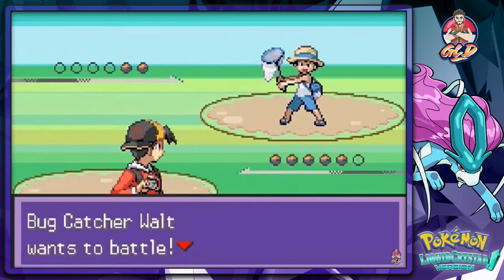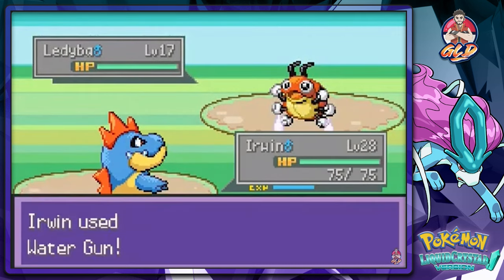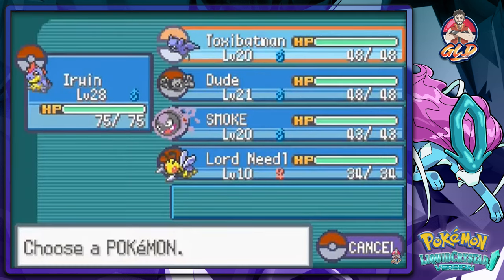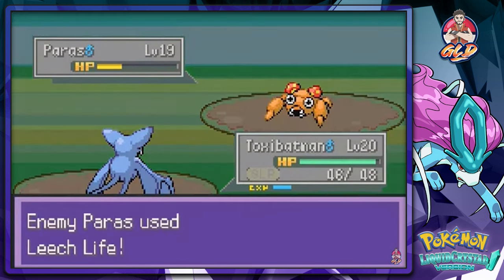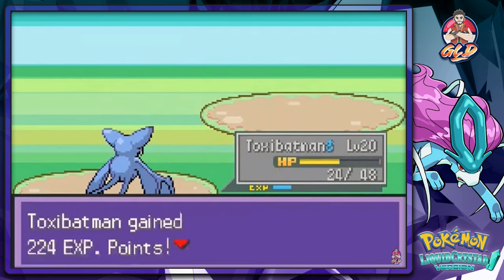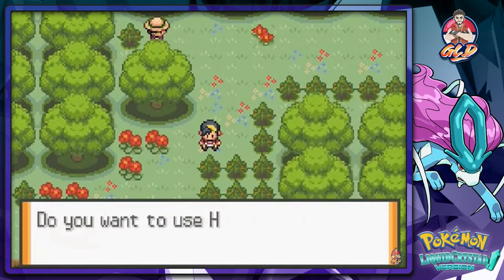We got a battle with a trainer named Walt. Non-important battles get speed-buttoned. Going with Toxic Batman, using Bite on his Paras — it still has its effects. We wake up and finish the battle. He says he hadn't seen those Pokemon before.